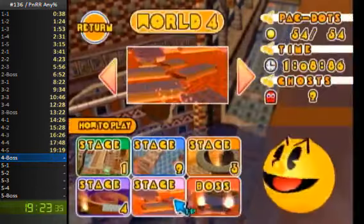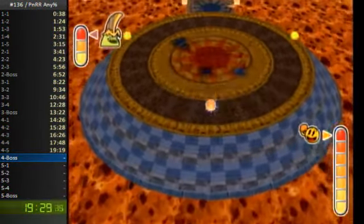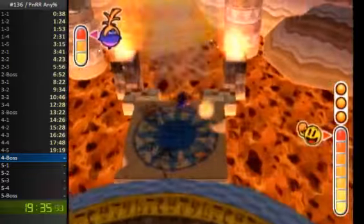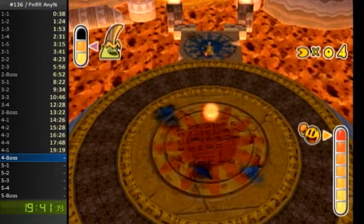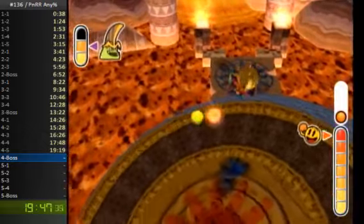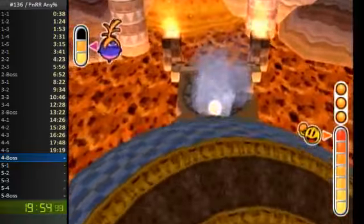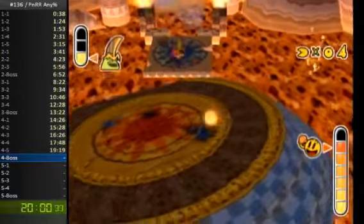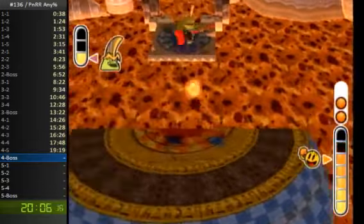Here's the World 4 boss. The first phase is supposed to be RNG because it's random which way Galvis rotates the platform, but you can just slow-paste through the Power Pollots. The second phase is really the only one where RNG is a big factor, and it's not even that big of a factor. I accidentally thought I got a different platform RNG — it rotates clockwise or counterclockwise — I got the slightly worse pattern. I kind of forgot what I was doing for a second. This third phase is actually really easy to do.